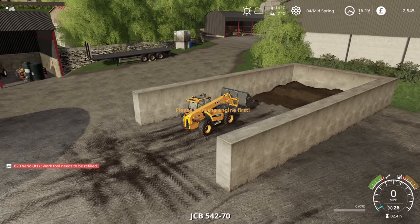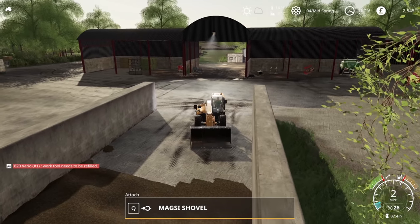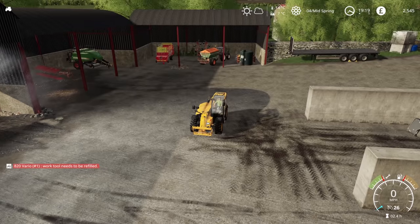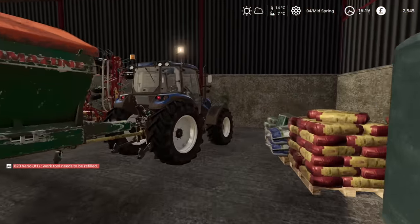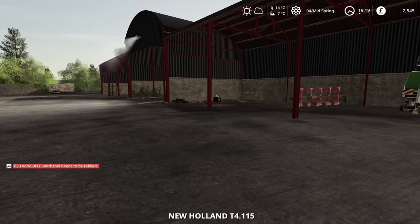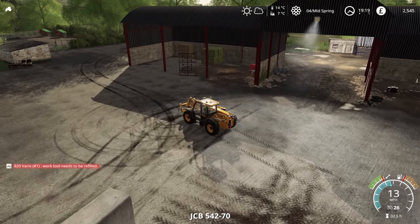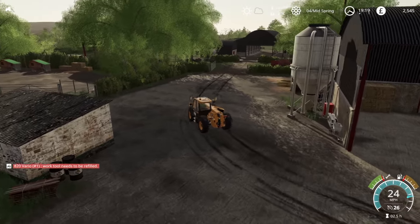I'm going to have to get into the JCB and we will bring that pallet of seed back. I'll time-lapse it because it's not going to be fast with this. Oh, we'll have to buy a pallet fork as well because I don't think we have one. We have a back lift, we have the bail fork, we have bucket, but we don't yet have a pallet fork as far as I'm aware. So we'll have to get one. I will see you when we're back at the field.